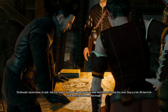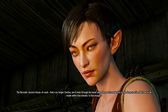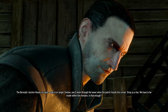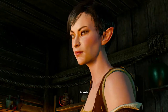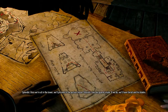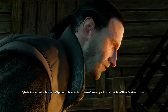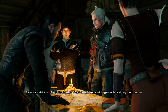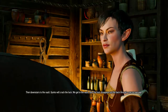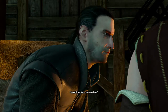The Borsodi Auction House vault — that's our target. Evelyn, you'll enter through the tower when the patrol rounds this corner. Drop us a line. We have to be inside within five minutes. Once we're all in the tower, we'll proceed to the Auction House. Shouldn't see any guards inside. If we do, we'll have Garant and his blades. Then downstairs to the vault. Quinto — that was it — crack the lock. We get in the vault, take the loot, disappear out the back through a secret passage. Any questions?